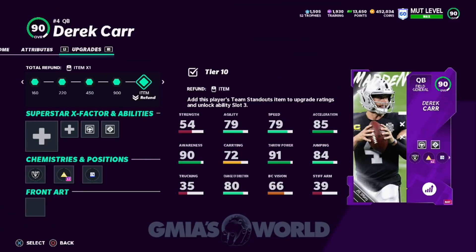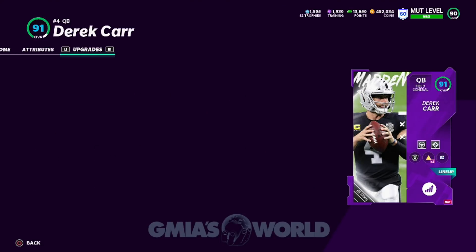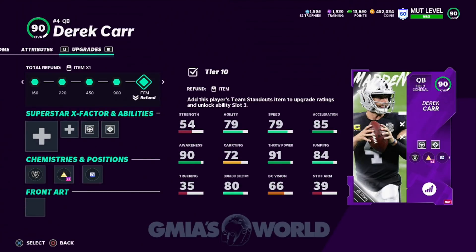Derek Carr right now gets chem to an 81 speed. I'm going to show you with Sprinter on his card — a little circle with the ticker on the right side — he's going to get 81 speed because I maxed out Sprinter at 40 of 40. I've been going over that whole situation with you guys, getting the cheap training and utilizing the way that the market is, and you can see the effects of it on the field.